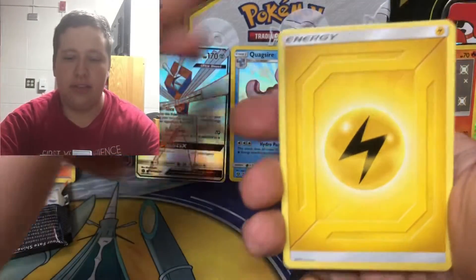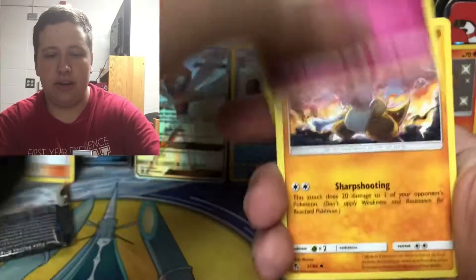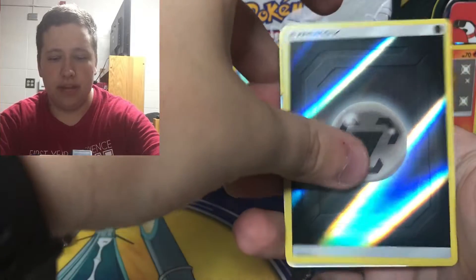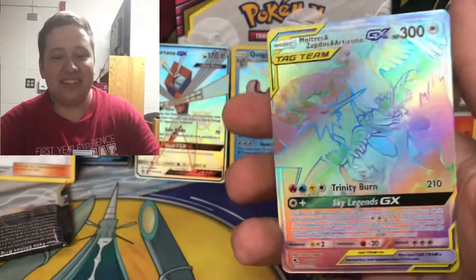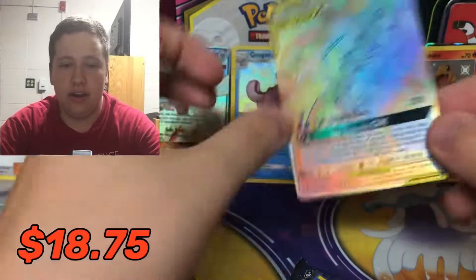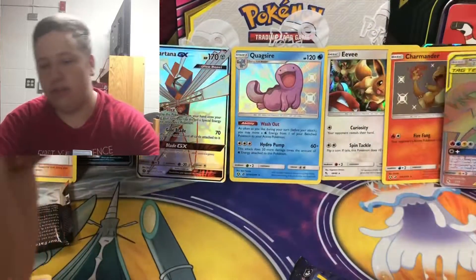It looks like it'll be a textured card at the end. Lightning Energy, Koga's Trap, Lieutenant Surge's Strategy, Misty's Determination, Geodude, Pikachu, Clefairy, Cubone - ooh, here we go! We have a Metal type energy and then... it's the card I wanted! It's the Moltres, Zapdos, and Articuno rainbow rare! Oh my goodness, this is the card I wanted. Let's see the condition - that's really good condition. I can't believe it - I pulled the rainbow rare, the card I wanted the most!